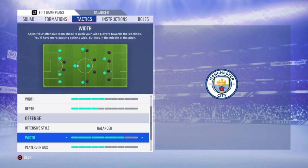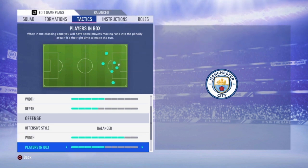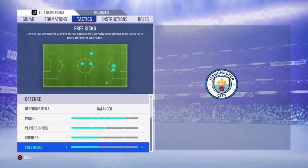You can use that space to create your chances, as you can see in the example. De Bruyne running from defense to attack here is a really wonderful player to have in this formation. I think he's the best player for this formation as a defensive midfielder. When we have players in the box, it's five bars. We have corner kicks at three kicks.